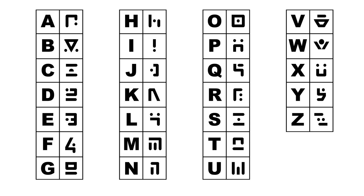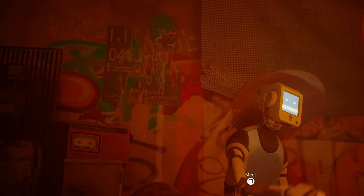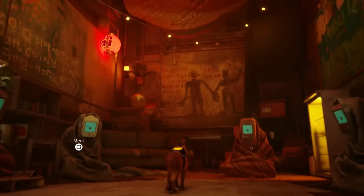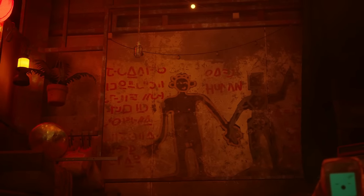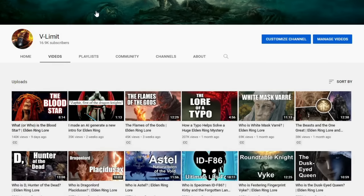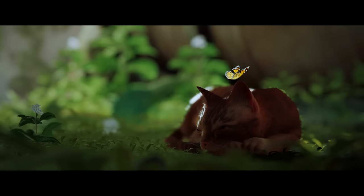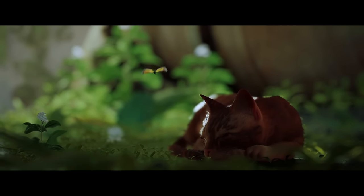I've included a link to download this font in the description for anyone that's interested. Let me know of any discoveries you make using this code, along with any other secrets about the language of the robots that I may have missed. Also, if you're interested in a video about the hidden story elements of this game, let me know in the comments. Otherwise, I'll probably just make another video about Elden Ring. I really need more variety on this channel. Anyways, thank you so much for watching, and I'll see you next time.